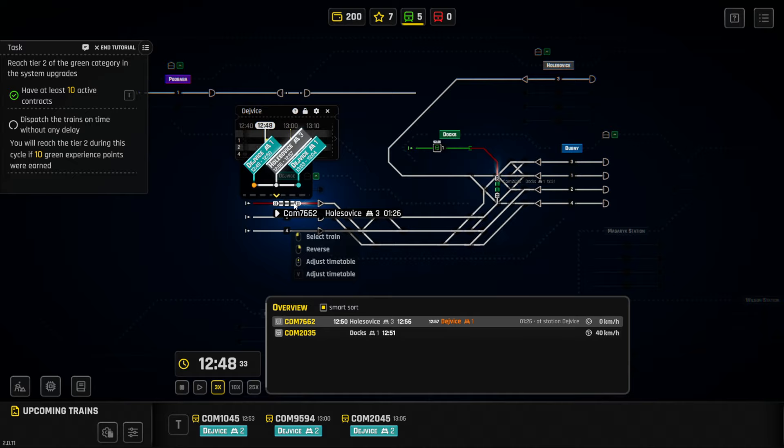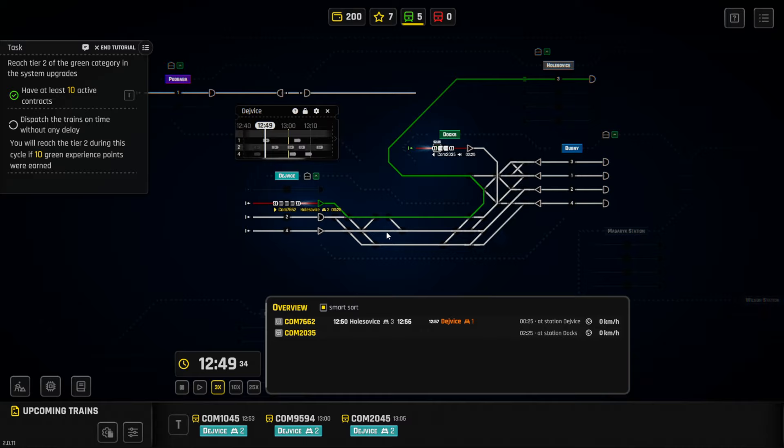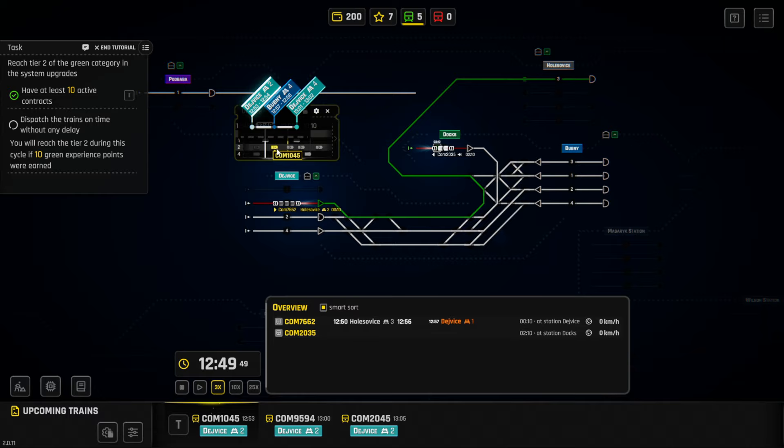We got a new train here — this one's going up, so we'll bring him up there. Another one is coming in and we'll get a little more money from that payment. We've also got one going from here to Bobney and back to a device — that should be an easy run.